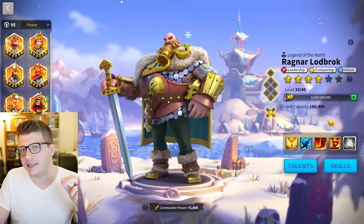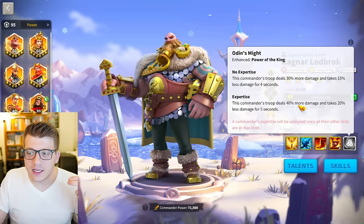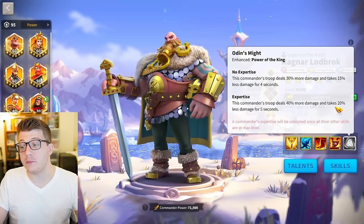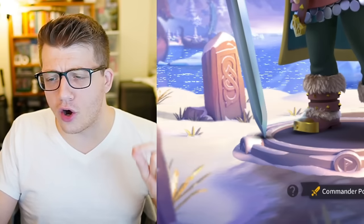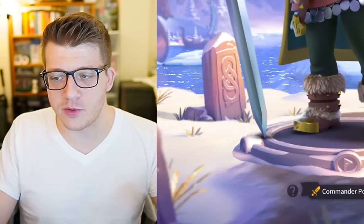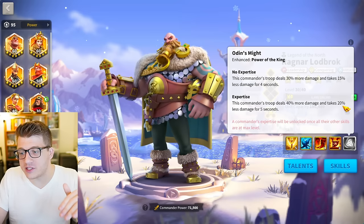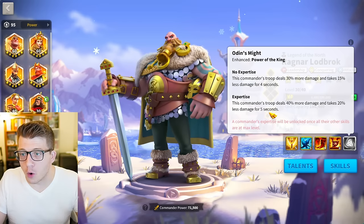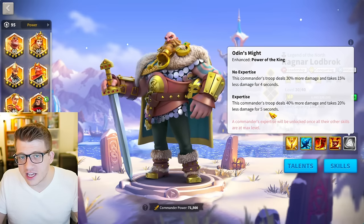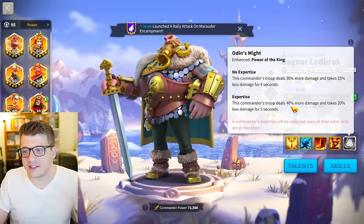Since Ragnar is pretty much a forgotten commander, let's quickly go over what he does. His active skill at expertise gives you 40% more damage and you take 20% less damage for five seconds. That is an unbelievable active skill — 40% is all damage, and 20% less all damage for five seconds is like half or more of your entire skill cycle duration.